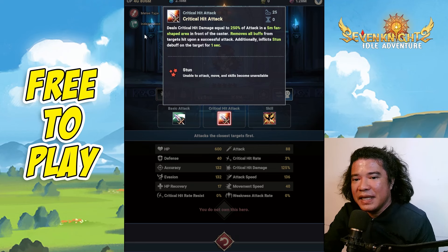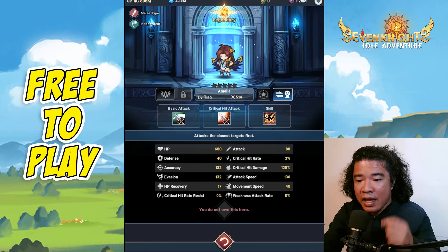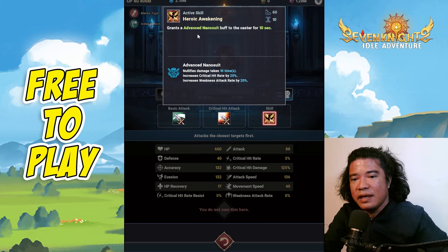Amelia is a melee-type independent hero. Her skill is the Hero Awakening, which grants an Advanced Nano Suit buff to the caster for 10 seconds. With a cooldown of 10 seconds, this is essentially permanent. The Advanced Nano Suit nullifies damage taken by 10 times, increases crit hit rate by 20%, and also increases the weakness attack rate by 20%.